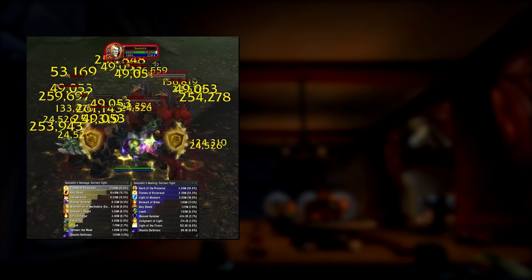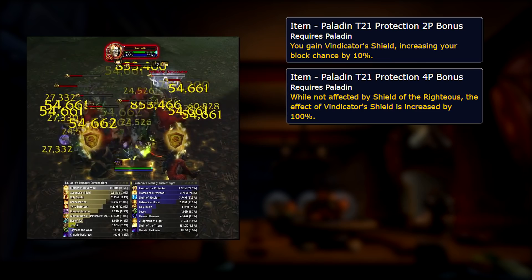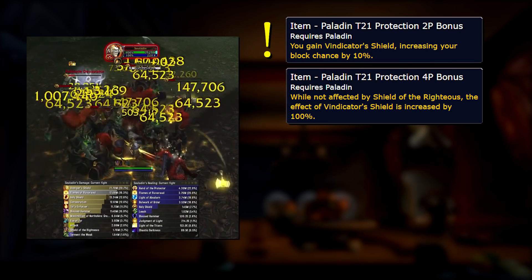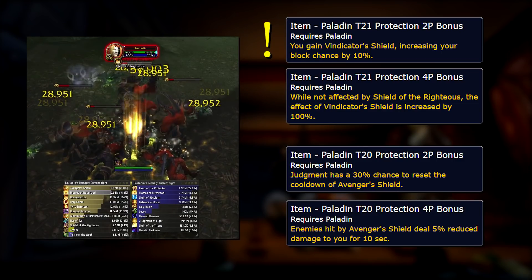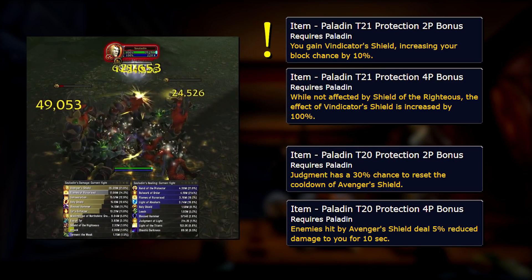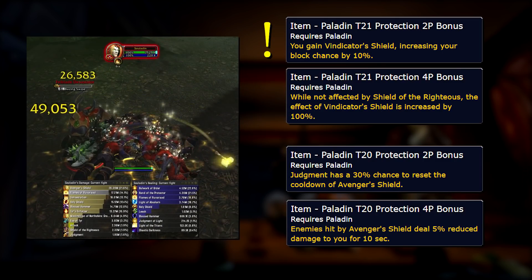Unfortunately, nothing's changed since then. The 2-piece bonus will give us a 10% bonus to our block rating. Our 4-piece will give us an additional 10% to our block rating as long as our active mitigation isn't up. So going for 2-piece is kind of a no-brainer — it's a pretty big boost to our block rating. On our way to get that 2-piece bonus, we're probably going to break our 4-piece tier 20. It was okay but not that great; it's pretty much a passive 5% damage reduction. But for the additional stats from tier 21 along with that 2-piece bonus, I think 4-piece tier 20 is something we can afford to say goodbye to.